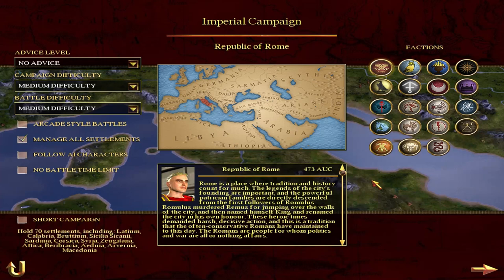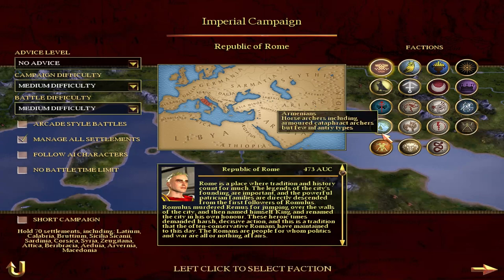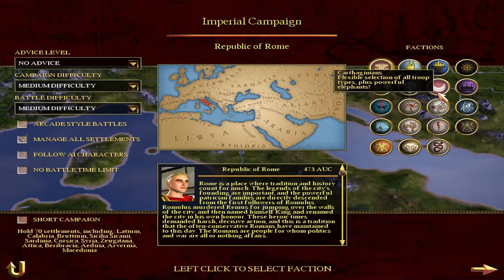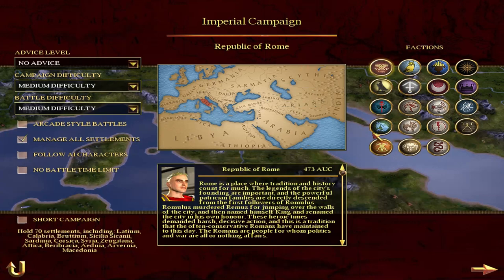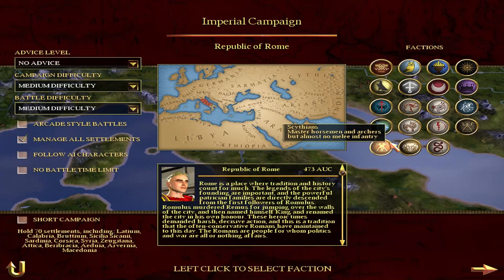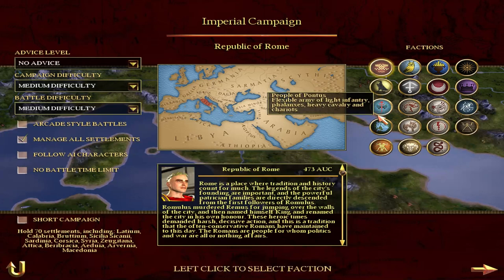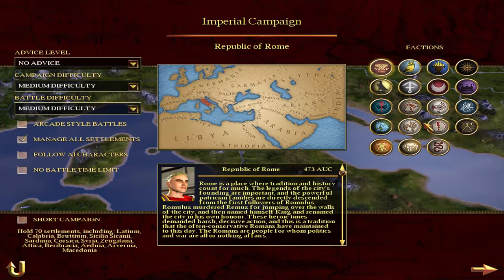Some of them are recolored, some of them are different. So the Roman symbol is different. Of course, you don't have the Roman families here. You have Epirus, you have Bactria, and a lot of these other symbols — like Parthia, Carthage, Pontus, Armenia, Scythia, Spain — these ones are vanilla icons. But because some of the icons were changed and the style of icon changed with it, the vanilla icons were edited accordingly so they don't really stand out too much.